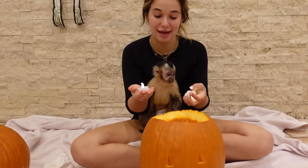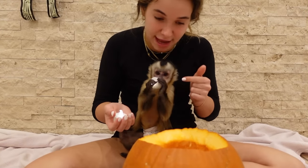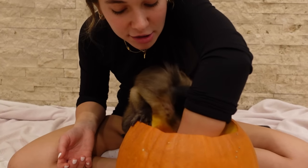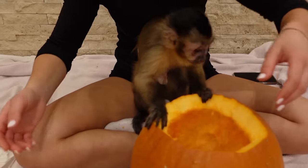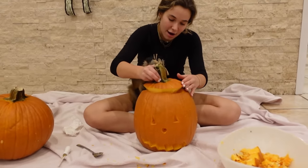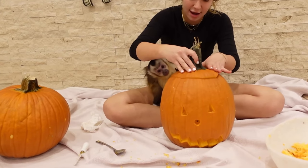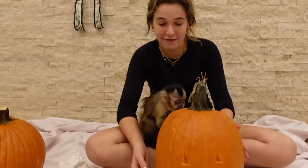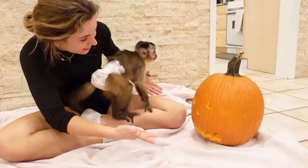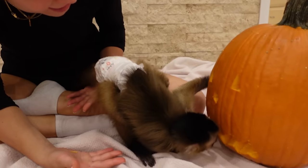We've got our pumpkin finished. The final touch is adding these little candles inside. Theo, you want to help? You put that one and I put this one. Good job! We got our candles in — now the last thing is to add the top. Let's rearrange it — and there we have it. Theo, our pumpkin is nice and done and lit up!